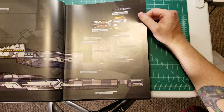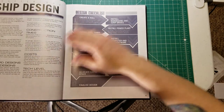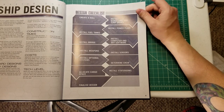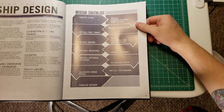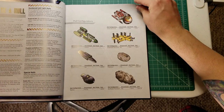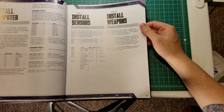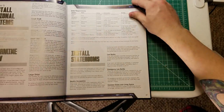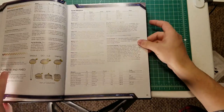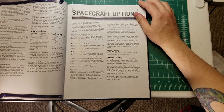Inside the High Guard book, not only do you get really cool art of various size ships, but there are extensive ship design rules. There's a design checklist where you pick from a variety of hull configurations, and it walks you through installing fuel, a bridge, computers, sensors, weapons, and all the relevant systems. It covers how specific weapon systems work — single, double, and triple turrets — all the cool stuff you'd want for space combat.